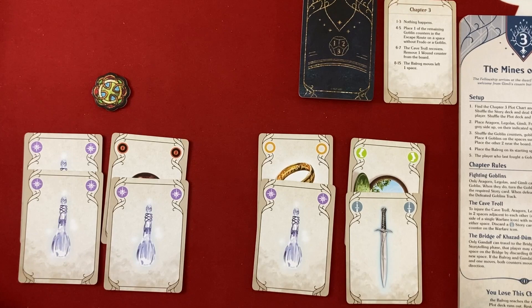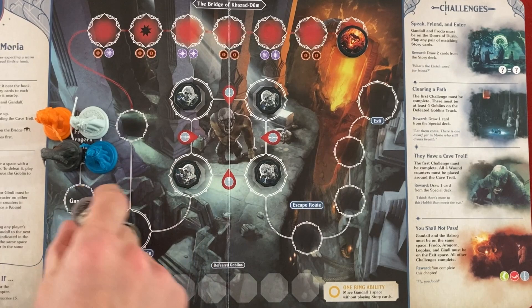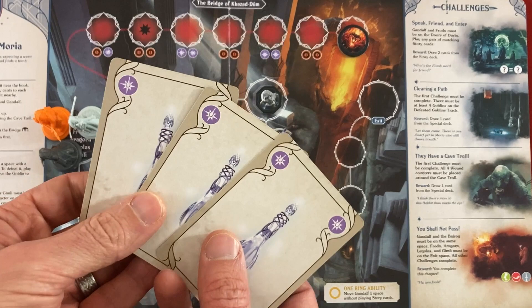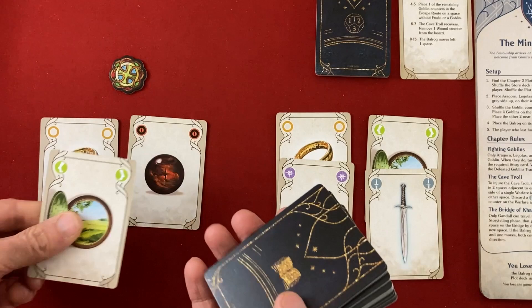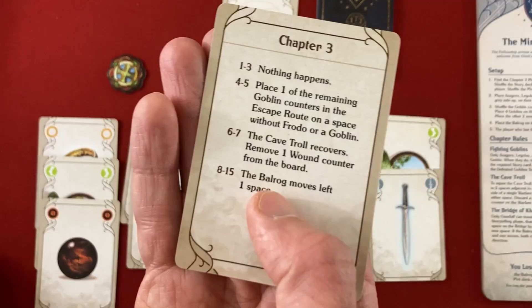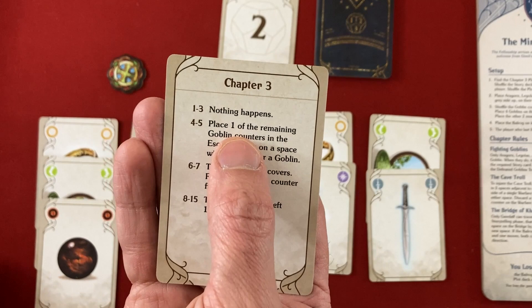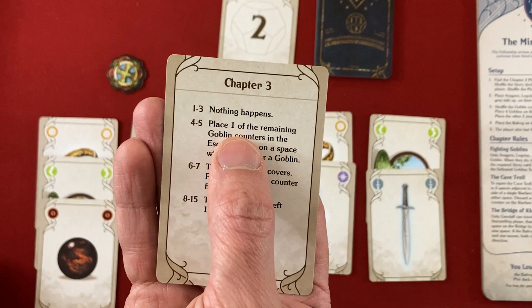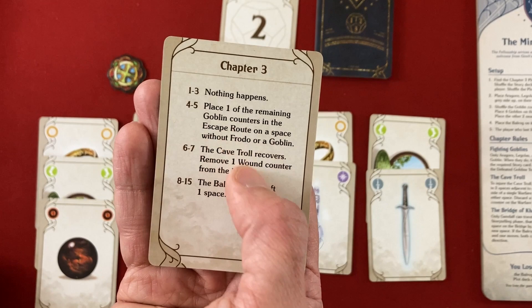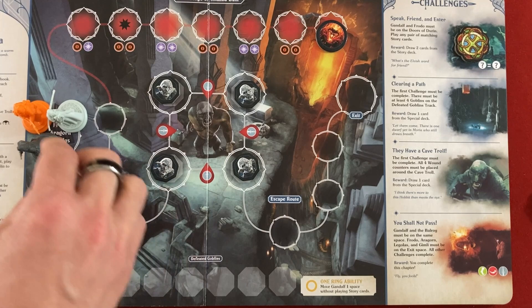I'm playing two-handed again. I've got a ton of Mystery - I'm a mysterious guy. That works well since we need a pair for 'Speak, Friend and Enter.' For our free movement, Gandalf goes on the doors and Frodo moves one away. I spend one Mystery to get Frodo with Gandalf, then play the other two Mystery to complete 'Speak, Friend and Enter.' Drawing two cards from the story deck - One Ring and a Warfare for the Cave Troll. The plot card is a two, so nothing happens. The Balrog moves on everything eight and above, two plot cards will add goblins, and two will try to heal the Cave Troll.